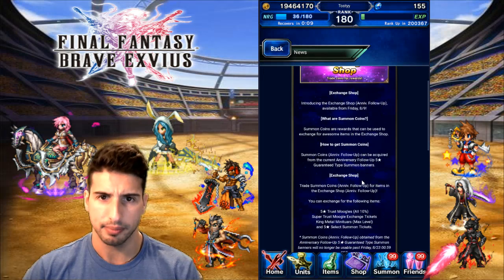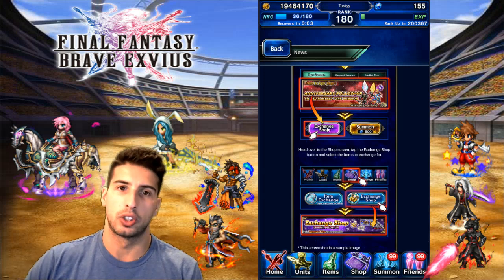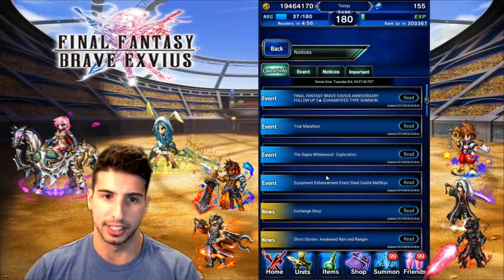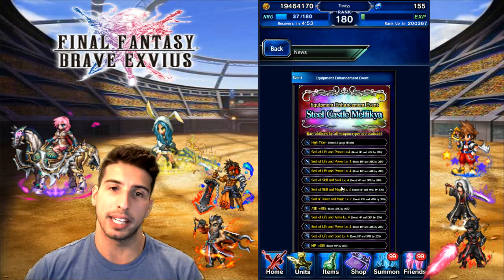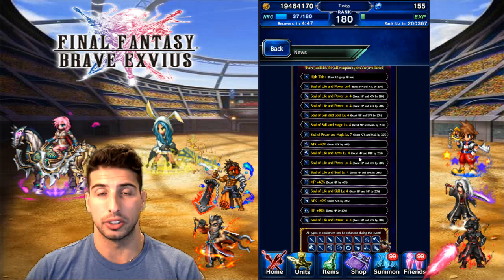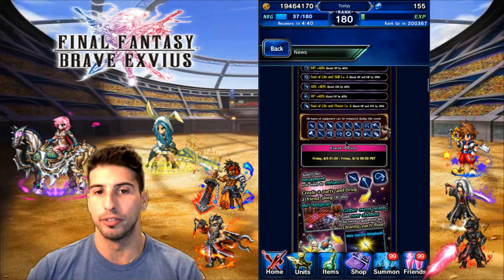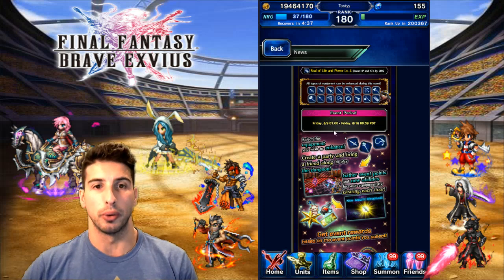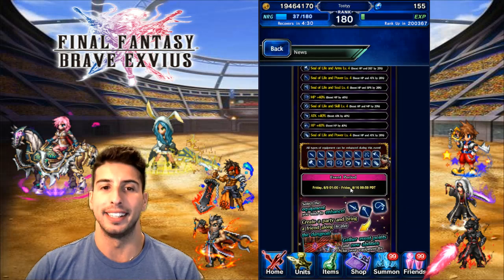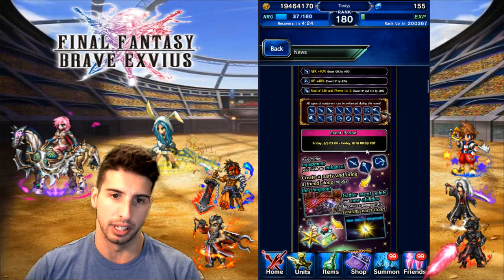Then we're going to get the exchange shop — with every new banner comes this, so you'll be able to exchange the coins you get from step-up summons for items in that shop. Also, Steel Castle Melfica is coming back, and if you have some weapons, now is the time. All weapons are going to be unlocked up to level 4 for any single weapon, so now is the time to farm. Make those rods, swords, greatswords — whatever you're using — a little bit stronger. Steel Castle Melfica will be up on Friday the 9th, going all the way through Friday the 16th.